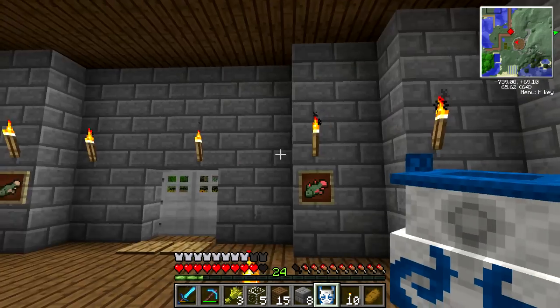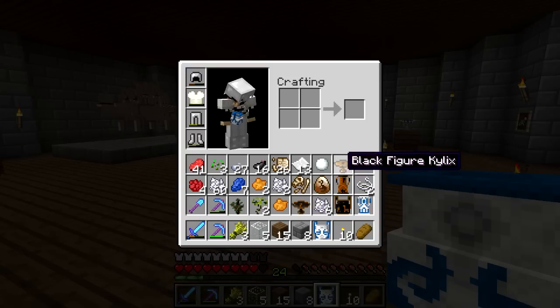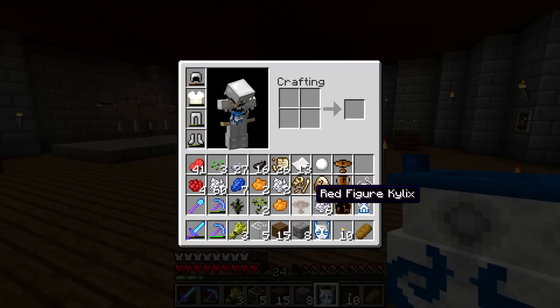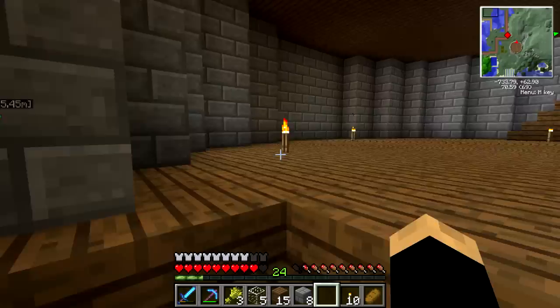Moving on up — what's that sound? There's a slime somewhere and it's bothering me. What colors to use this time? I feel like I'm missing something. If we do it like this, we have one of each color and one of each thing on each floor, which is great. Because we have three floors, we have three colors, we have three items — it works out wonderfully.